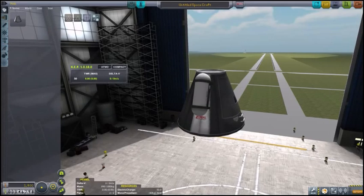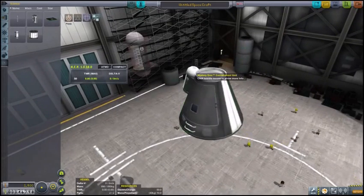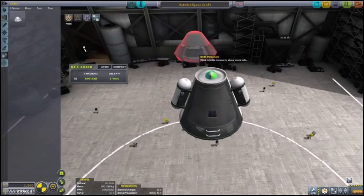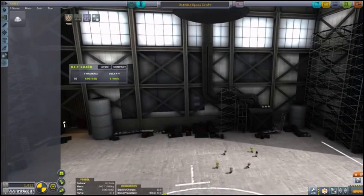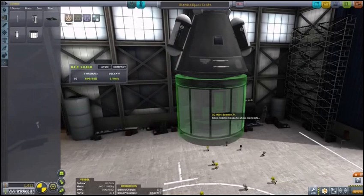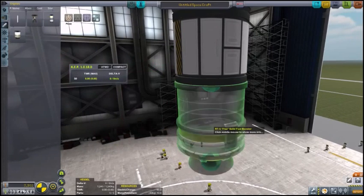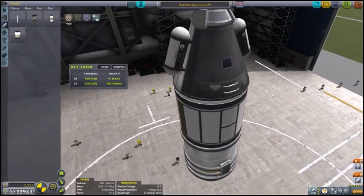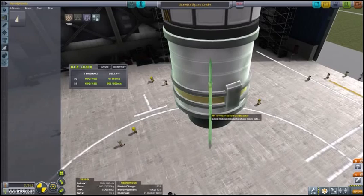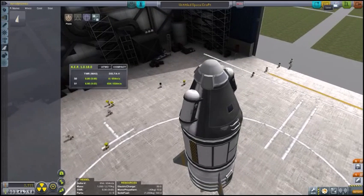For our first actual launch in this space program — since we are planning on leaving the ground — we'll put a symmetrical pair of goo capsules on, the only parachute we have access to, and a Science Junior to get us more science. We probably do not need a heat shield for what we're about to do. We'll use a basic Flea solid rocket booster. This horrible-looking rocket should actually return to Earth safely on a single chute, which is important because we do want to be saving money — this is career. Let's save it and launch it.